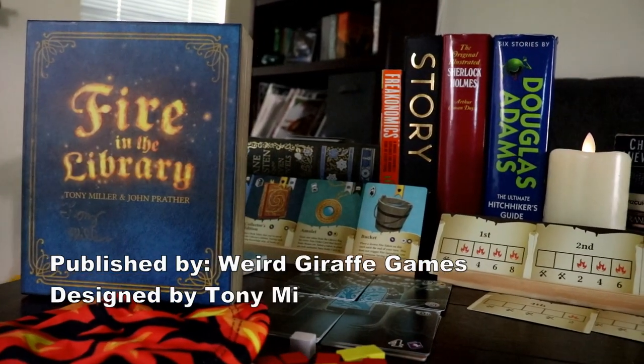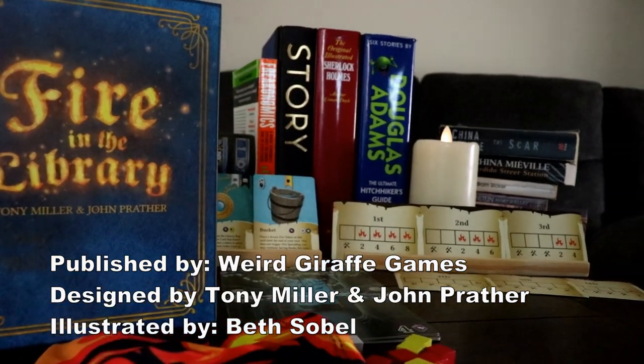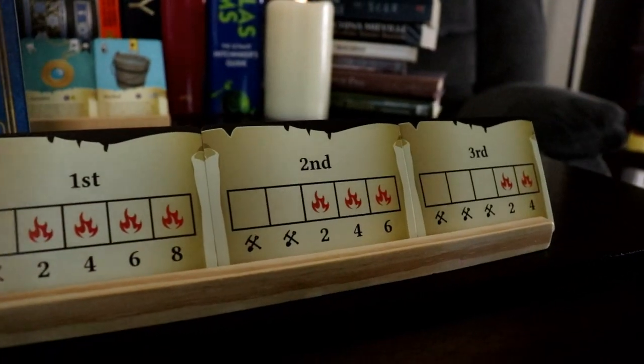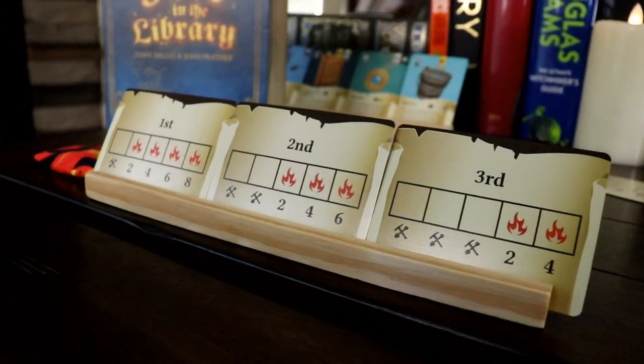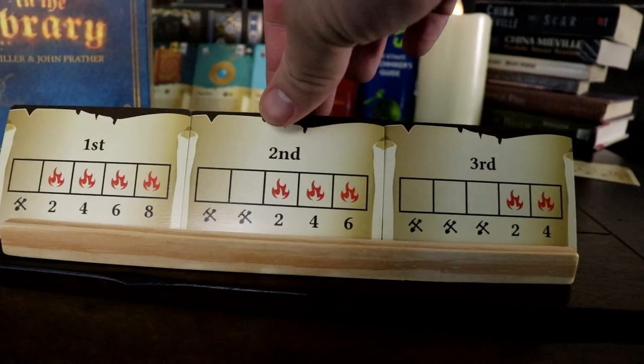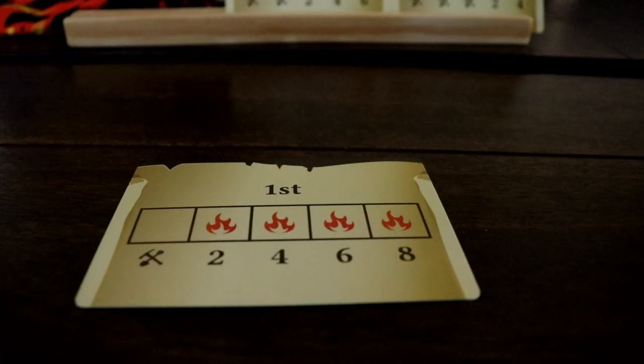Fire in the Library is a game of saving books and pushing luck to the very brink. It plays for 1-6 players in under an hour. At the start of a round, players draft turn order cards based on where their current point value is, with the player in last place choosing first. There are advantages and disadvantages to turn order, as each card has varying levels of point potential and risk factors.